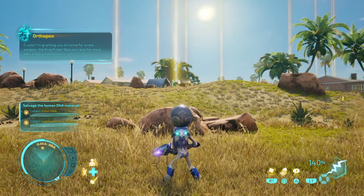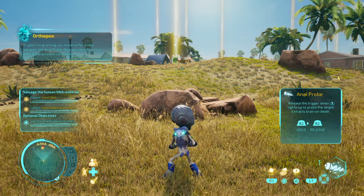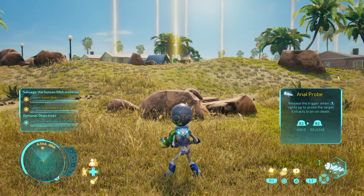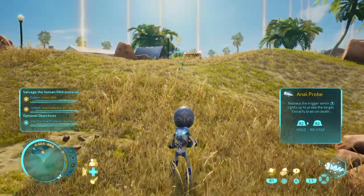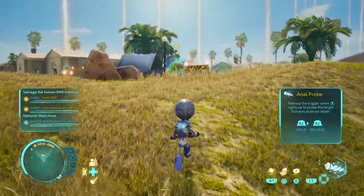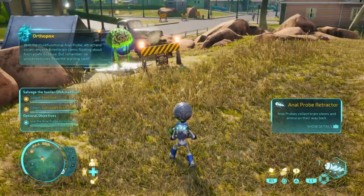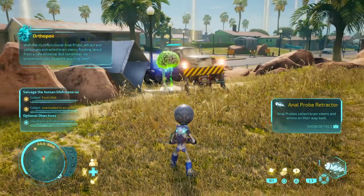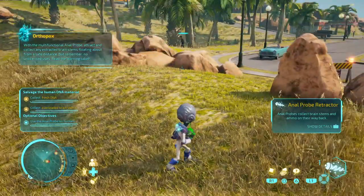Crypto! I'm granting you a license for a new weapon, the Anal Probe. Now portable for more efficient brain stem collection. With the multifunctional Anal Probe, attract and collect any extracted brain stems floating about from a safe distance, but remember, no unlicensed uses. Read the warning label.